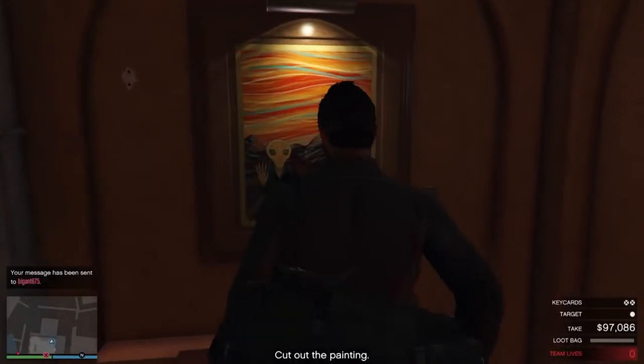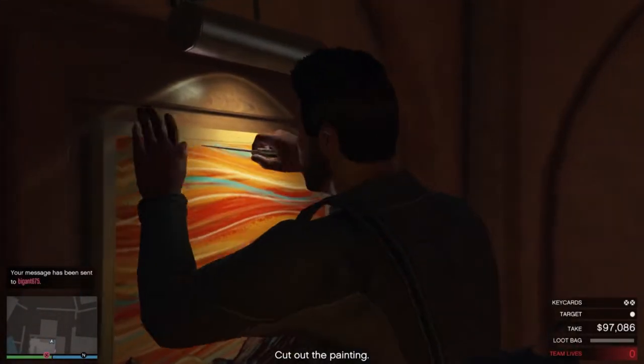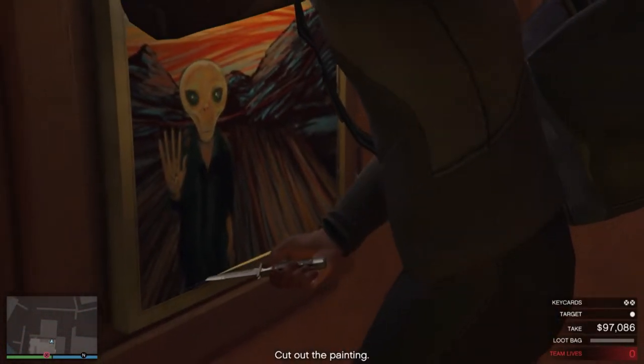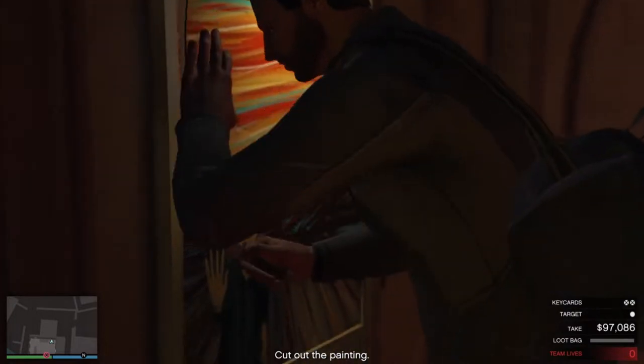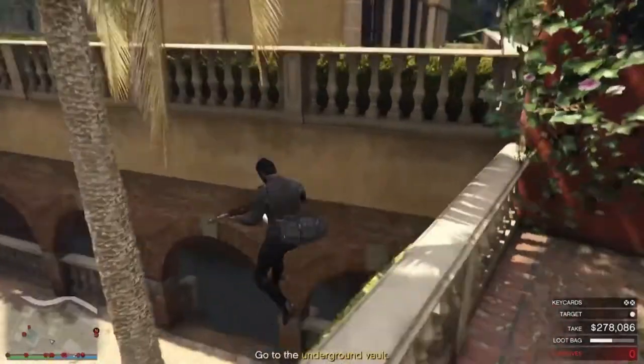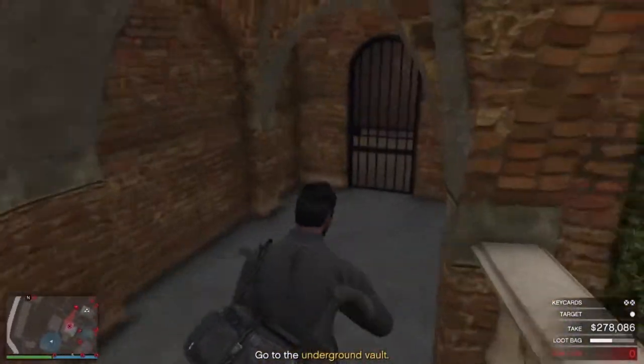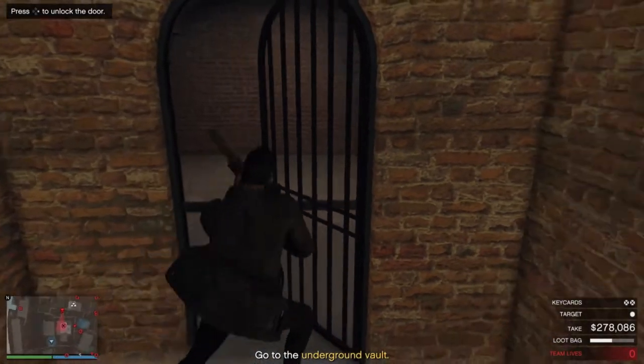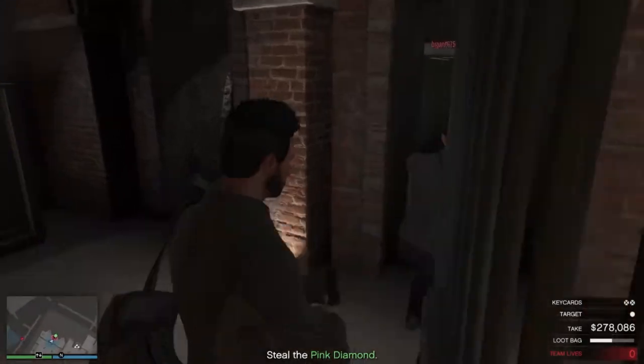While my teammate is hacking that elevator, I'm gonna grab that painting. Honestly it's kind of pointless to hack that elevator because you can hack the first gate downstairs, which I'm about to show right now. I'm gonna run downstairs, open this gate, and make sure I hack the door.